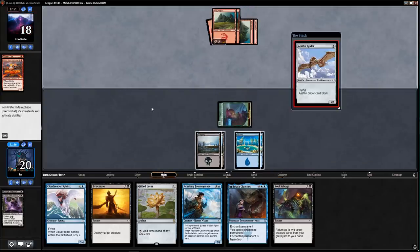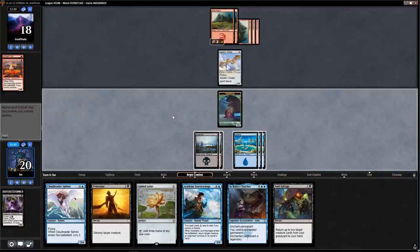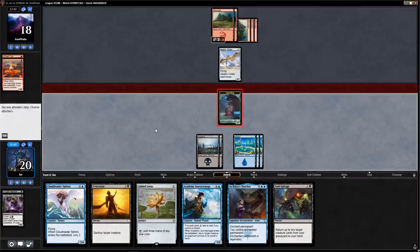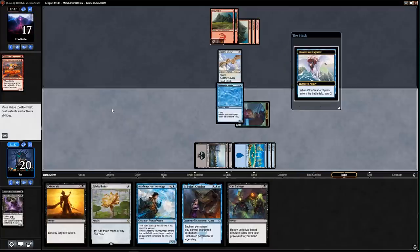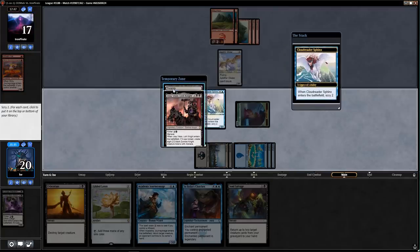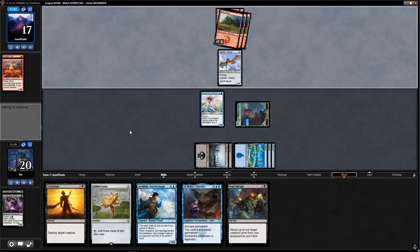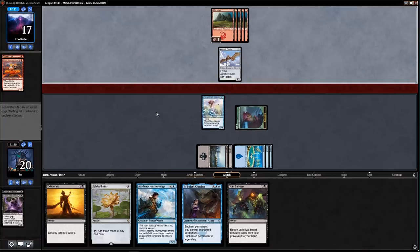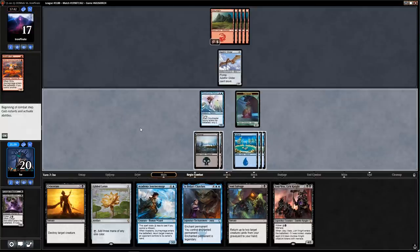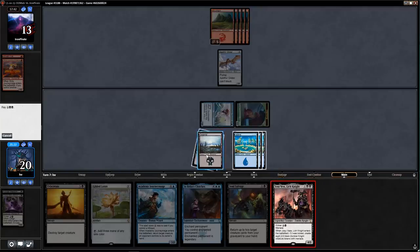Soul Salvage — I'm not going to play it here because I don't need my Caligo Skin-Witch back that badly. Also my opponent is on mono Mountains apparently — so they also kept a hand that doesn't do that much. East Glider — there's that fifth land, now we're really doing it. I think I'm supposed to just play Cloud Reader Sphinx here.